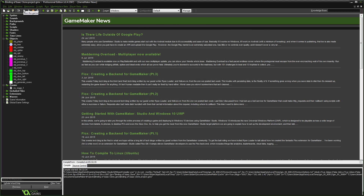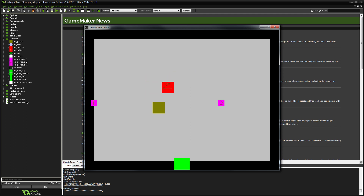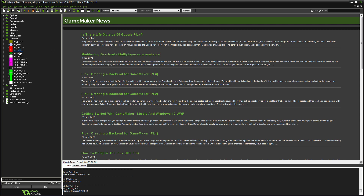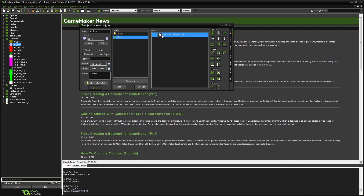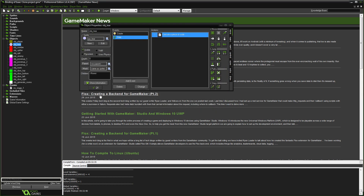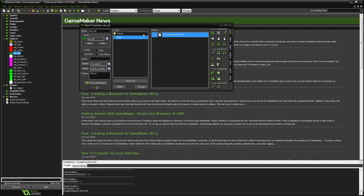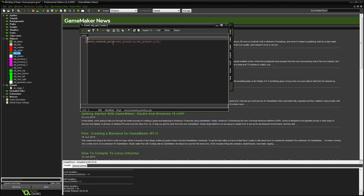We also need to do the same for the tear object with the third power-up. In the tear's step event, we say `if lock_on == true` and `instance_exists(nearest_enemy)` then proceed — that's now fixed. We also need to do the same thing for the spit: in the step event we say `if instance_exists(obj_player)` then the targeting can happen. After fixing a missing bracket, let's test it.